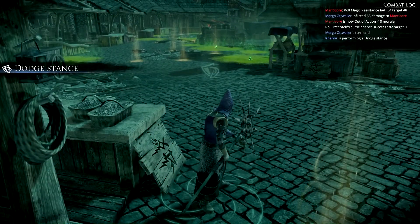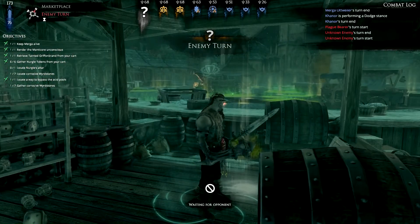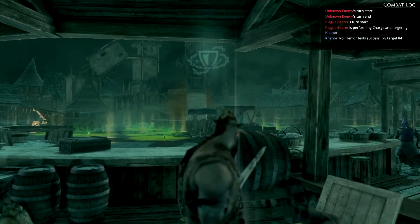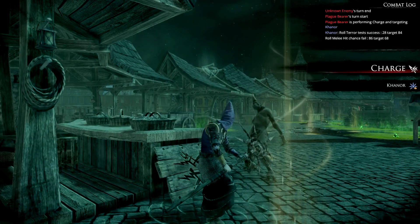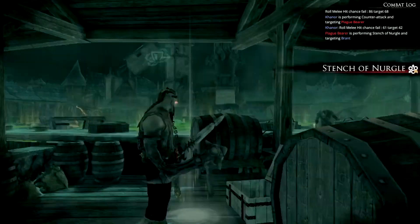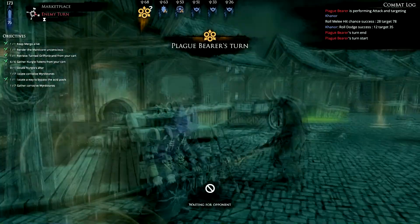Now we can see quite some points over there that we need to place planks on. I still need to find this altar - looks like it's really exactly in the middle where one plague bearer is walking around. One is coming around - charging in on Karnoa, who hopefully will dodge. Well, he's missing, that's even better! Since we did the dodging we can counter attack now. Karnoa dodges - not something he's very good at normally.